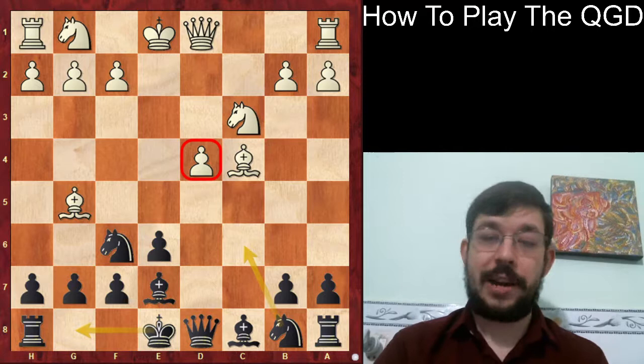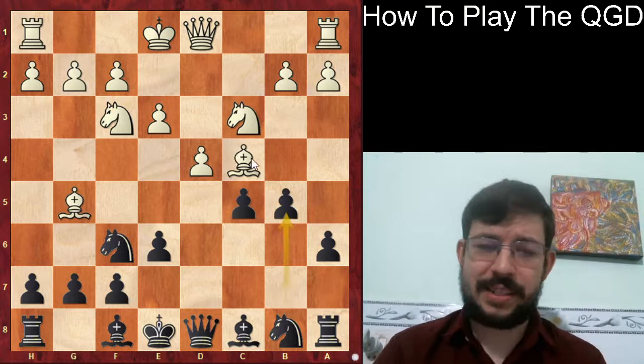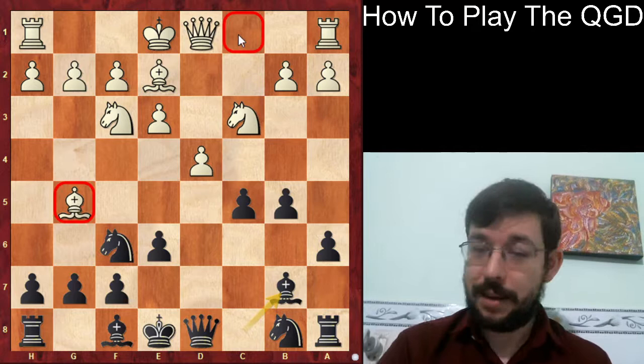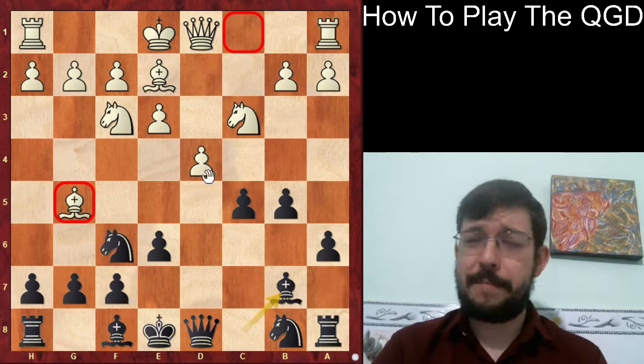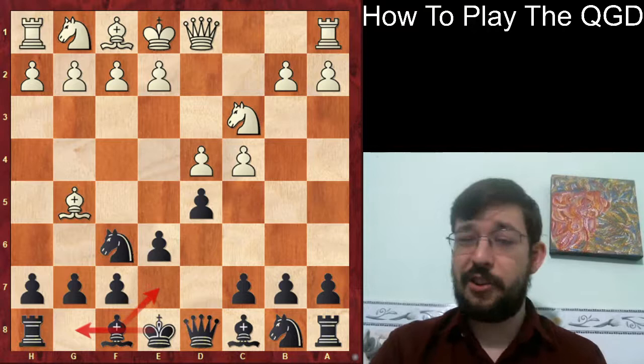Another approach, if you don't want to give White all that space in the center, you can play the move a6 and go for a plan of b5, Bb7, Nbd7. And if Black gets that in, this position is actually very decent. You might recognize it as being like a Queen's Gambit Accepted where the bishop is on g5 instead of c1, but I don't think it makes that big of a difference - after Nbd7 and kingside castles, Black would be very safe.